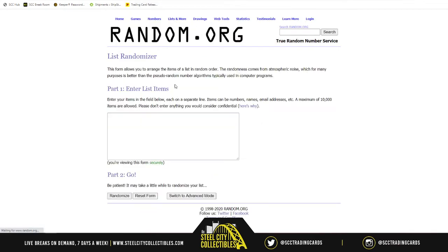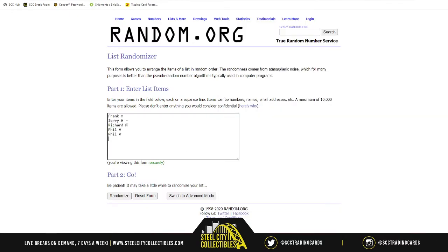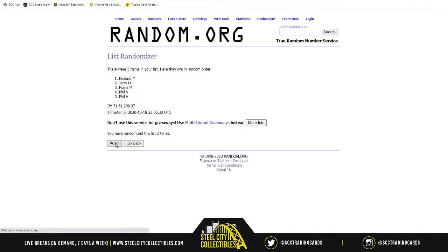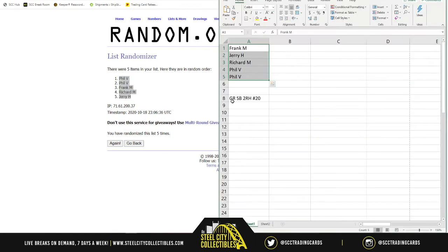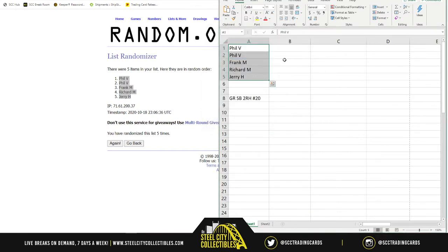Let's randomize our names here real quick on random.org with a new list. Grab our five names — five times. One, two, three, four, and five. First is Phil, then Frank, then Richard, then Jerry. All right, back over here — there you go. We'll list the items next to them in two columns, match it up so everyone gets two items, then read that off.